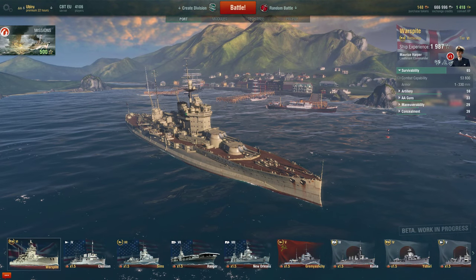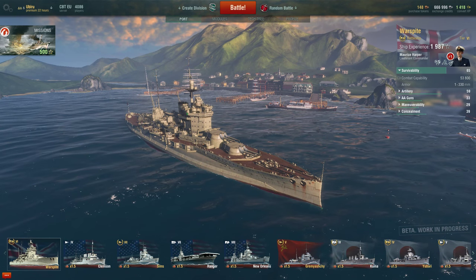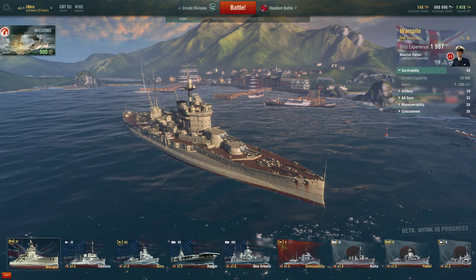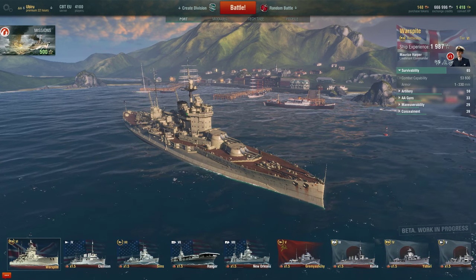Being a premium ship, you would expect the HMS Warspite to have a disadvantage in statistics over a tier-line ship such as the Fuso. The Fuso at the same tier has 57,000 health, which is slightly higher, and the armour is slightly less at 305mm. The armour is situated in different locations for each ship.